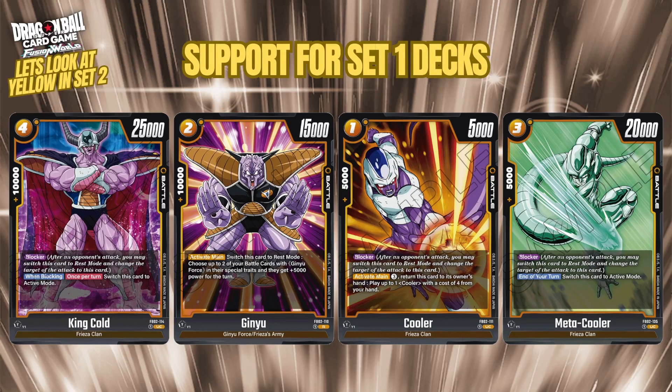Set two also brings support for set one decks — King Cold, Ginyu, Cooler, and Meta-Cooler all get new cards. King Cold is now a better option than the starter deck version: same stats but with blocker, and an extra effect where once per turn when blocking you can switch it to active mode, letting you get two blocks out of it. It also has a win-condition pop of four or less into rest mode. This basically replaces the starter deck SR instantly.